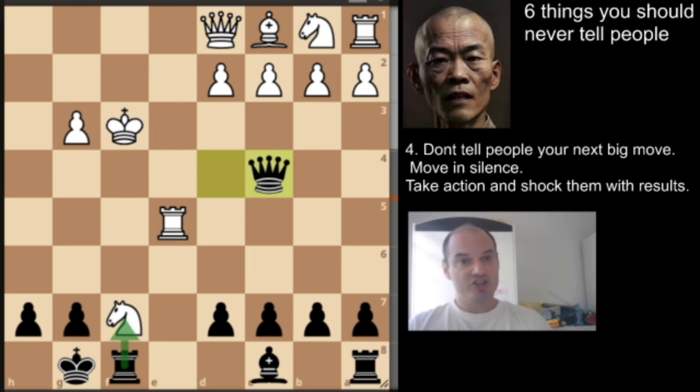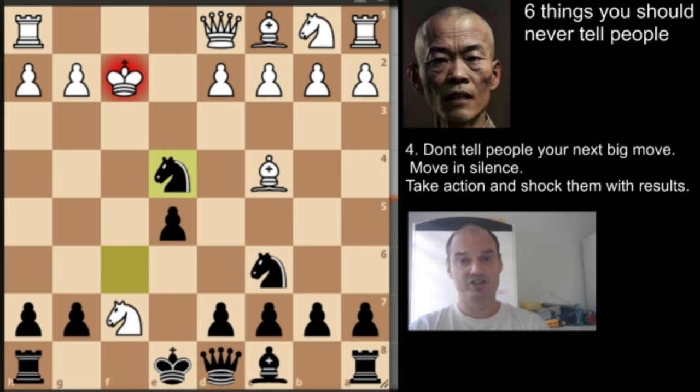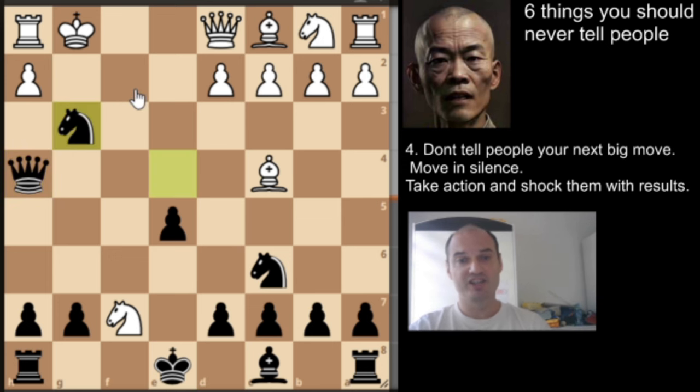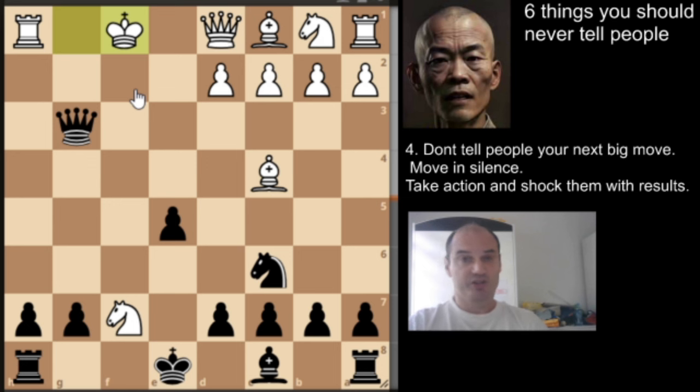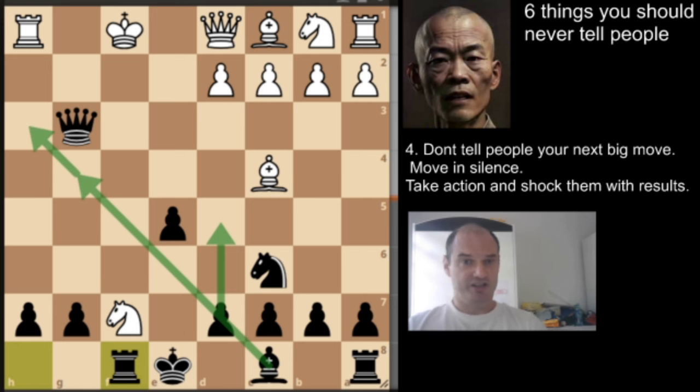Next is the king to g1 variation. After knight to h4 check, white plays king to g1, and again we have the thematic move queen to h4, threatening checkmate. White stops with g3, we take that pawn, give check, and white is forced to go to f1. We make the rook to f8 move, pinning the knight, and have a simple plan: d5, expanding with the bishop to g4 or h3.